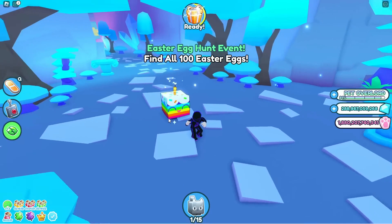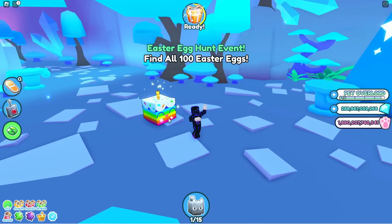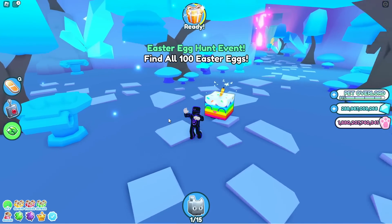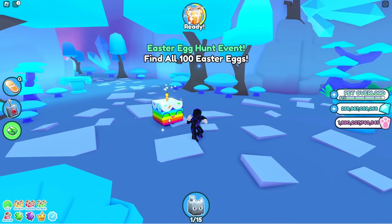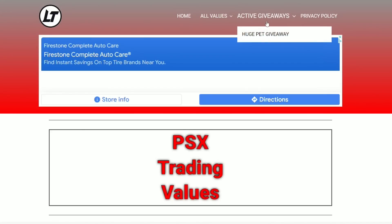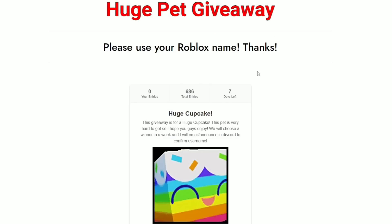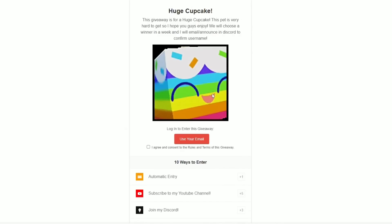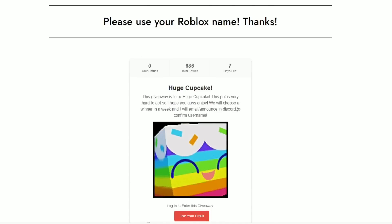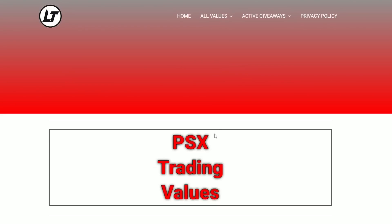Before I end this video, make sure you enter the huge pet giveaway for this huge cupcake. All you have to do is leave a like, smash the subscribe button, comment your Roblox username, and head over to my website psxtradingvalues.com — the link is in the description and pinned comment. Once you're there, go to the top right, click active giveaways, then huge pet giveaway. Scroll down to find the huge cupcake giveaway — there are 10 ways to enter, so enter as many as you can.